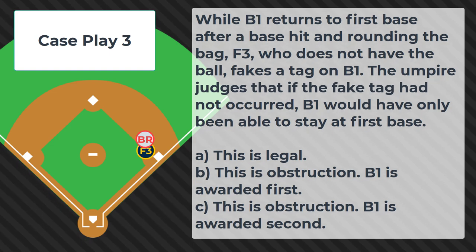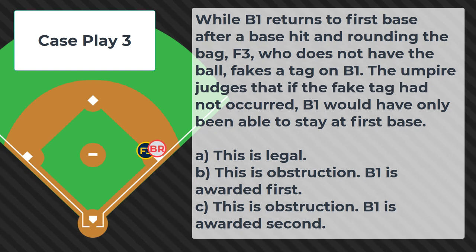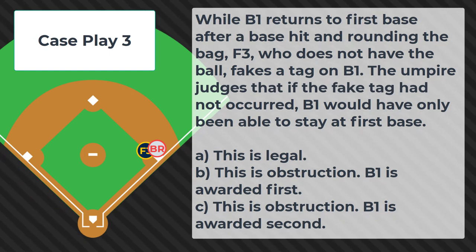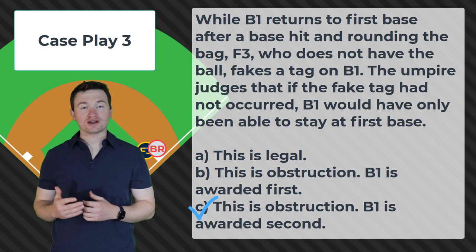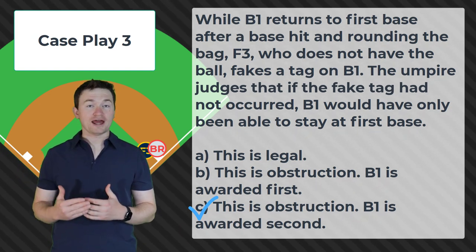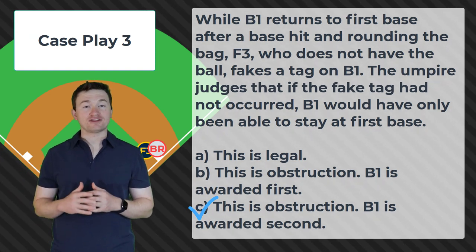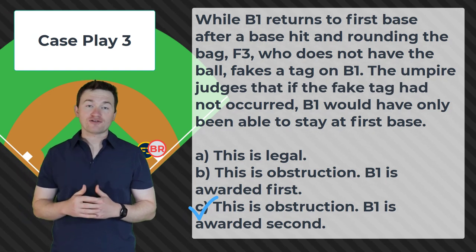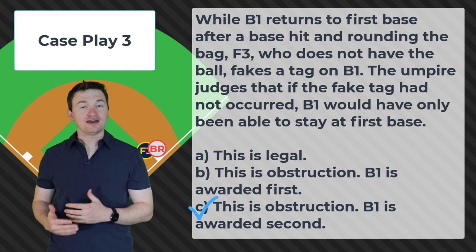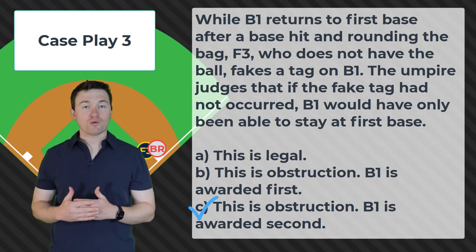Case play number 3. While B1 returns to 1st base after a base hit and rounding the bag, F3, who does not have the ball, fakes a tag on B1. The umpire judges that if the fake tag had not occurred, B1 would have only been able to stay at 1st base. Is this: A) legal; B) obstruction, B1 is awarded 1st; or C) obstruction, B1 is awarded 2nd? The correct answer is C — this is obstruction and B1 will be awarded 2nd base. Under NFHS rules, any obstruction requires that the obstructed runner be awarded at least 1 base from their last legally occupied base. Since B1 had just rounded 1st base, 1st base was the last legally occupied base, and the fake tag being obstruction means we are going to reward them with 2nd base.